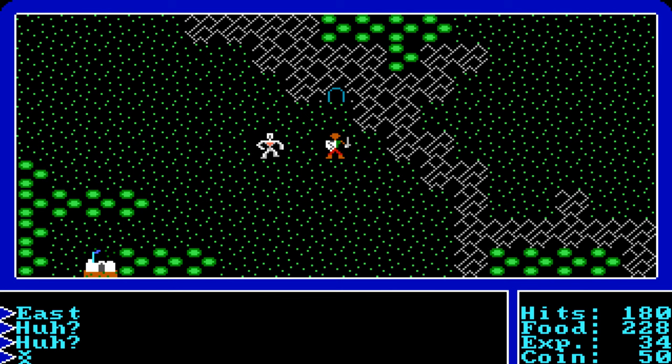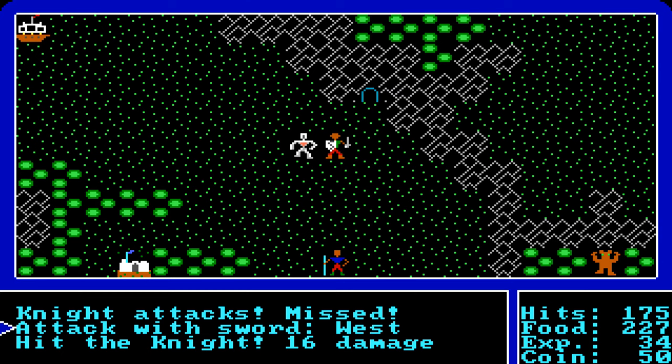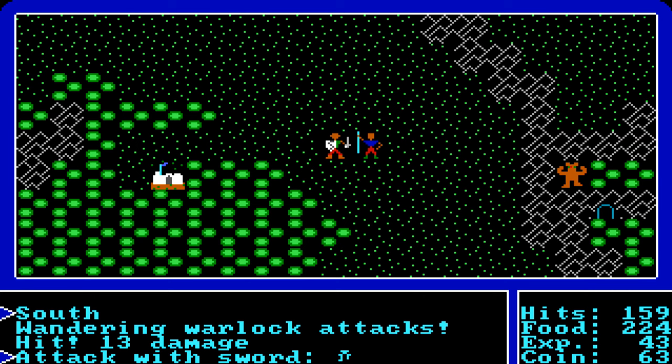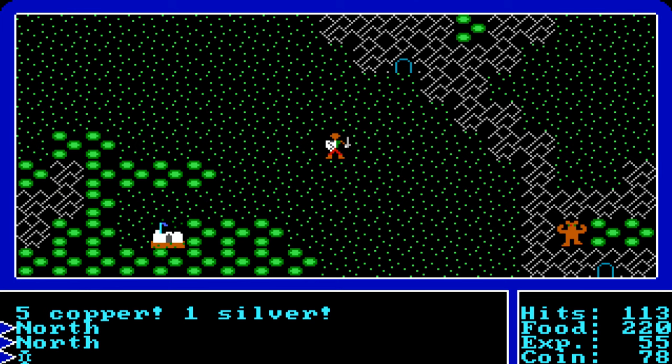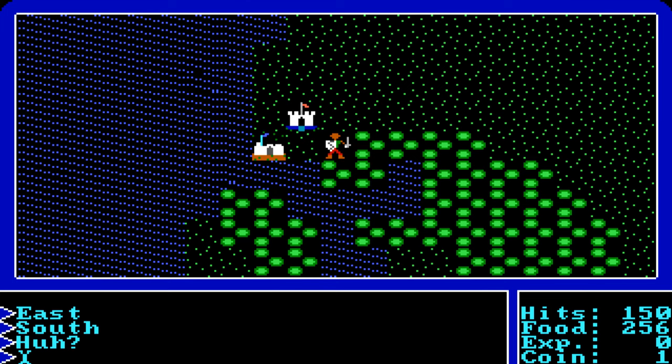For combat on the overworld, it's simple — hit A plus the arrow key in the direction you want to attack. Later, use F to fire weapons from certain vehicles. Be careful because some enemies attack diagonally or at range. If you need to retreat, get to the nearest town or castle to heal up.